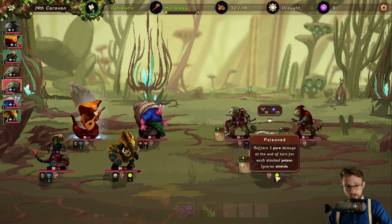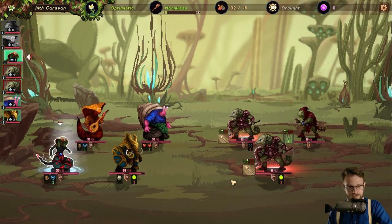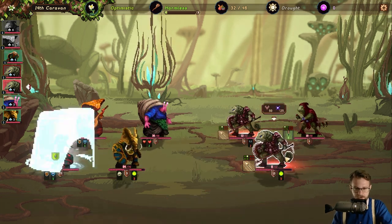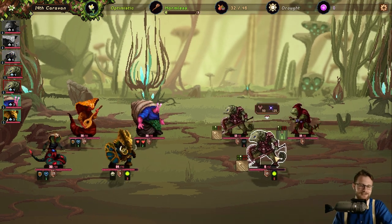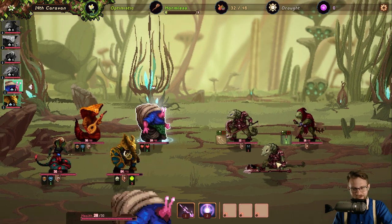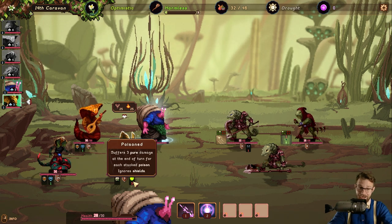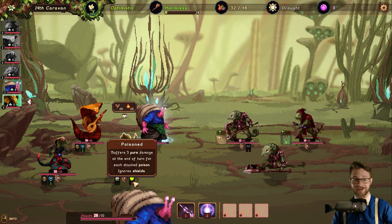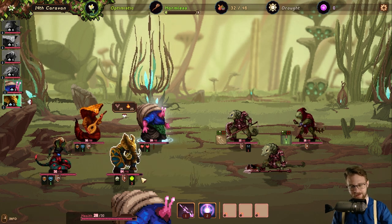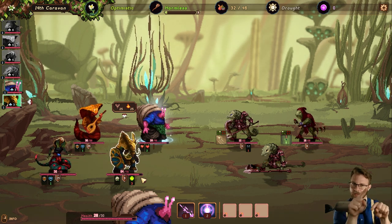Poison goes through armor — that's horrifying. Let's get some poison on there; you're basically just going to be dead on a three-turn timer. It looks like there are five poison stacks and he took fifteen poison damage, meaning three pure damage per stack per turn at end of turn. I almost wonder if you could change the poison icon from one bubble to three bubbles — like a big bubble, medium bubble, and small bubble — just to really communicate that idea of threes.